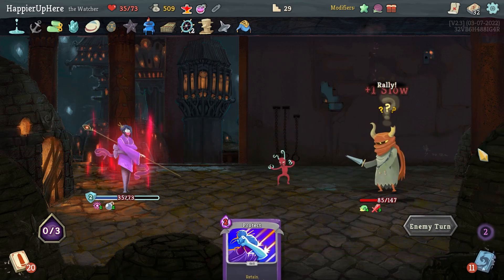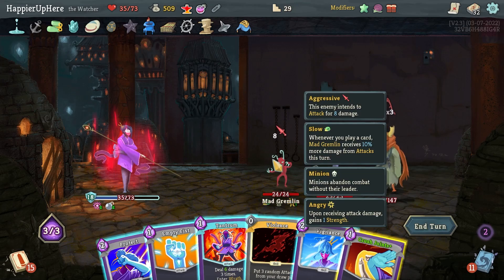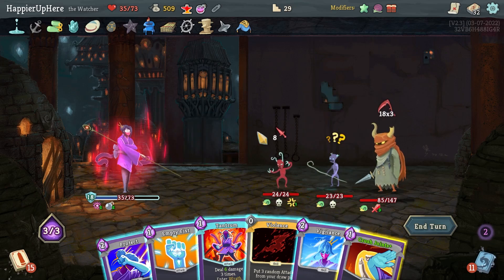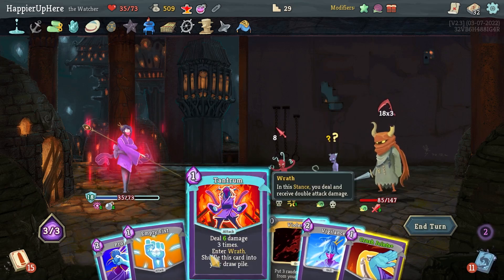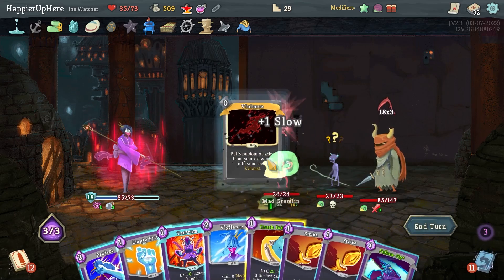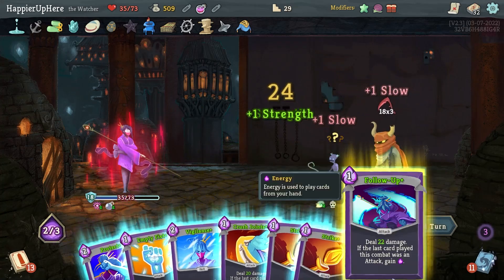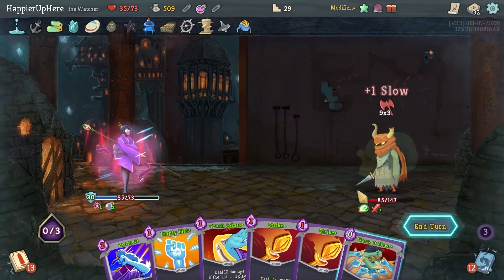Getting attacked — I have a way to exit Wrath. Can I kill the minion? 27 incoming, I have 18. Let me do Violence first, then drink the Blessing of the Fortune — that operates a lot of cards. Then I can kill this guy with Tantrum, then Follow-Up, then Vigilance — that would give me enough block.